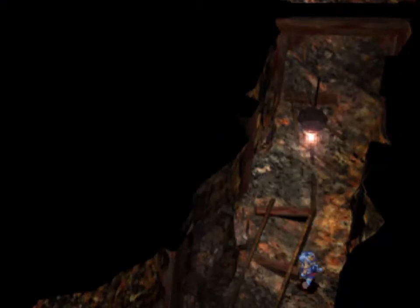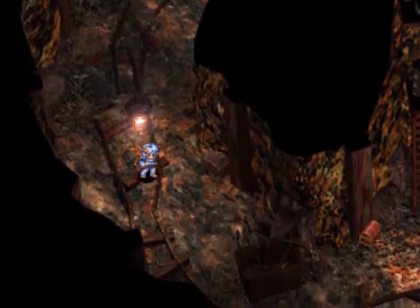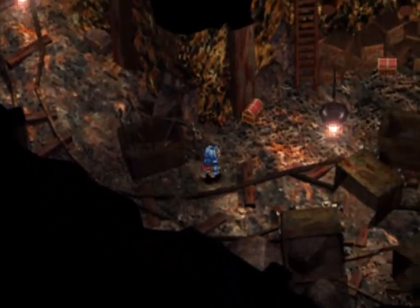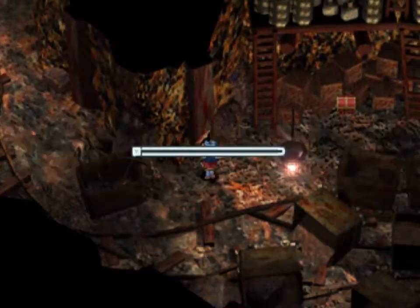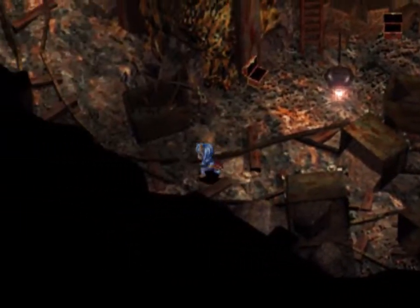Down here, there should be another path leading to more treasure. Most of which is not very useful — now that we've gotten our really good accessories, most of the stuff that we can find is pretty well junk. Including peep peep bombs. I believe that's all there is in here — just the two treasure chests.